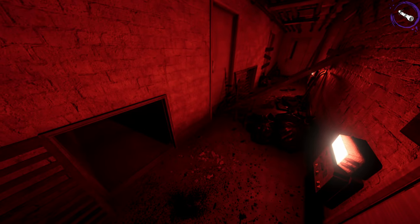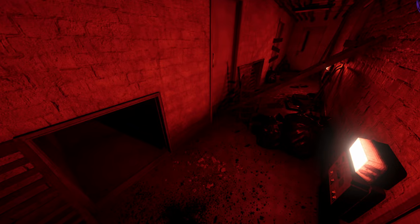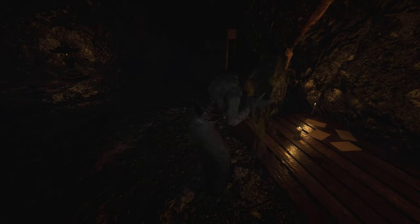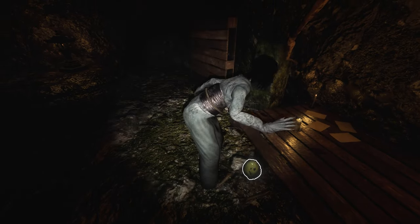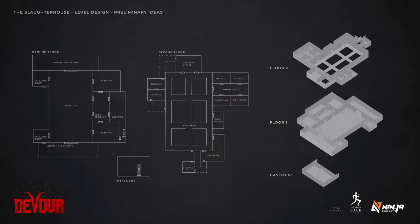As for the hint at these vents having a purpose, I'd guess the minions, or maybe even Nathan himself, uses them to get around the map, similar to how Zara used the holes and tunnels in the inn to access different areas. Of course, I have no real way of knowing what the mechanics of the new map will be, but this seems like a plausible theory.